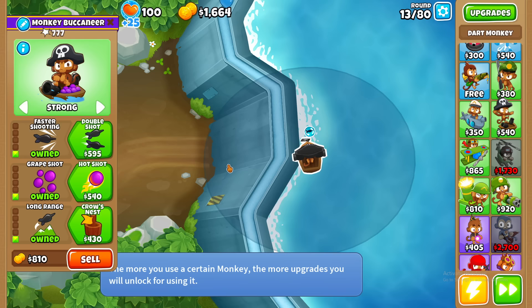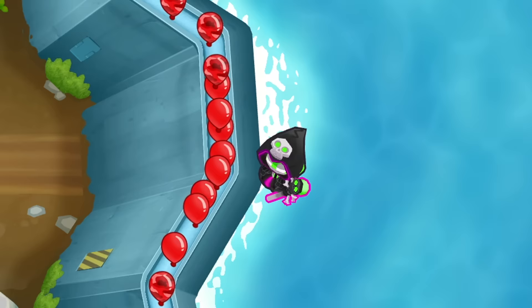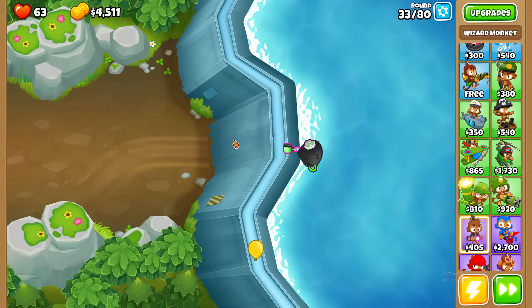I started again and got a boat that wrecked everything, and then a druid that wrecked everything's mum. Round 32 was a struggle, so I upgraded again. I got a necromancer wizard, which I was dubious about, and for good reason - he also fired completely the wrong direction. What is the coding of this game? But he managed to survive. So I upgraded 15 times, ran out of money, until I got a wizard who could shoot straight.